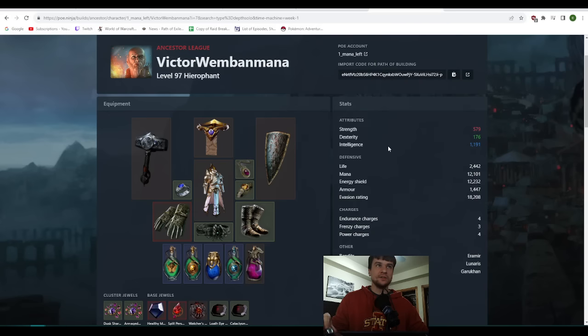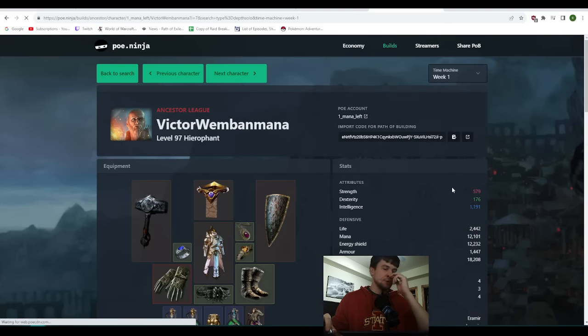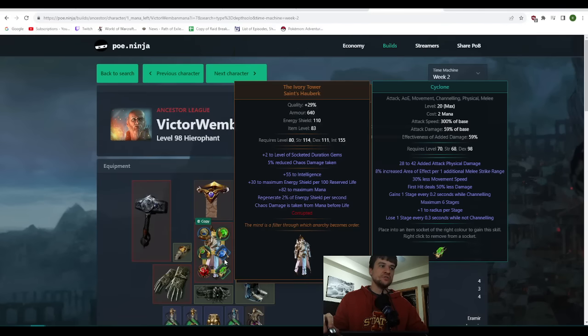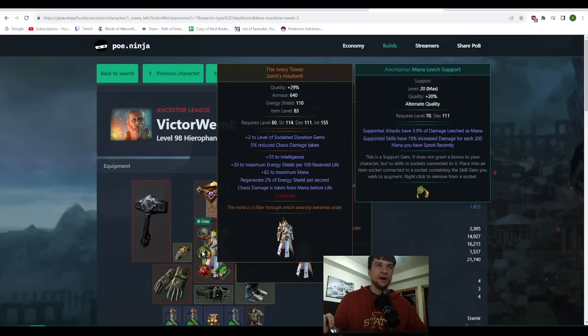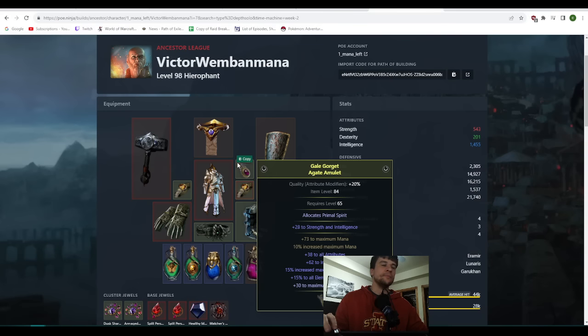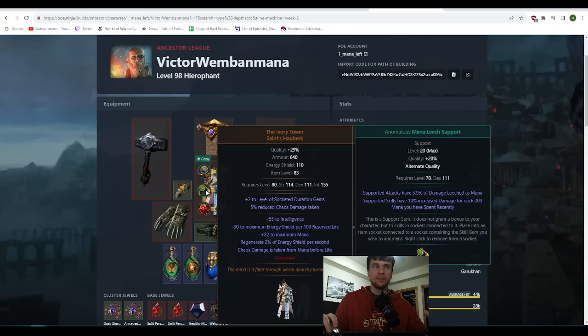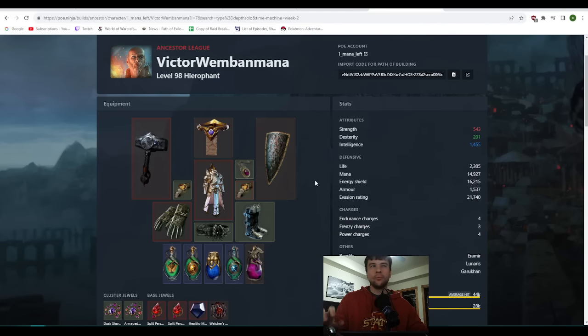There is no Mana Leech in that setup. The next snapshot available is week two, where I do have Anomalous Mana Leech, but this is starting to get much more geared. I didn't have my three-rat yet — I probably have about 17 or 18k ES here. Somewhere between week one and week two I actually added Anomalous Mana Leech, but even at the one-week mark I still wasn't using it.